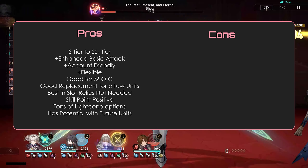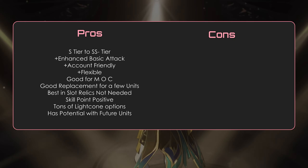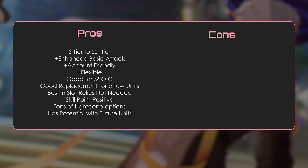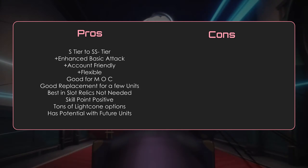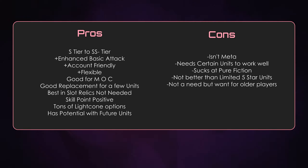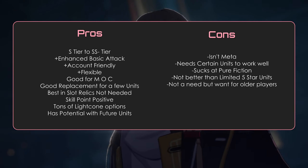March 7th Hunt pros and cons. DPS-wise she's S-tier. Her DPS is on par with Dr. Ratio, but she has flexibility where Dr. Ratio does not, putting her in the low double-S-tier ranking for certain teams. It feels good to build March when her enhanced basic attack delivers DPS like Seele's ultimate. She's account-friendly as she can be a replacement for quite a few units. Good for MOC. Does not need best-in-slot relics. Skill point positive. Has a ton of good light cone options. Has potential with future units. Cons: isn't meta, needs certain units like Robin to work well, single target which means she's poor at Pure Fiction, limited 5-star units are still better, and she's a want rather than a need for older players.